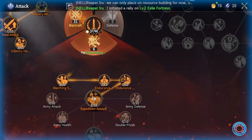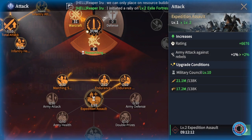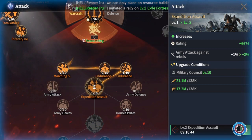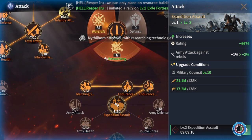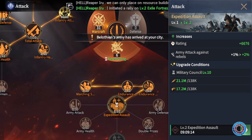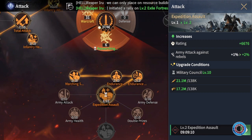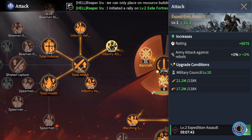Another thing that can really help you out is the expedition branch in your military council. Here you can boost your damage output enormously against expeditions. The main quest will guide you toward the warcraft tree first, but once you're free to do whatever you want, you want to go for the expedition tree more, because this provides the resources you need to upgrade everything, while warcraft is more focused on PvP and not that important early on.